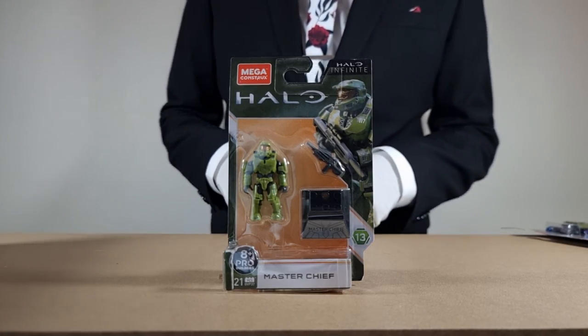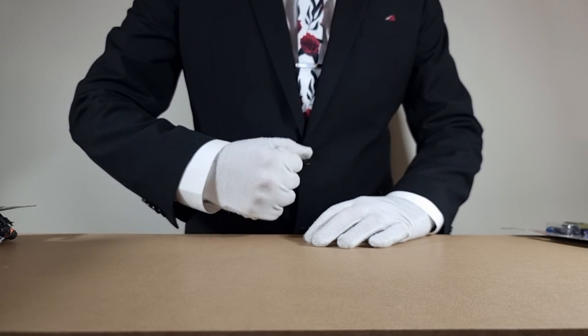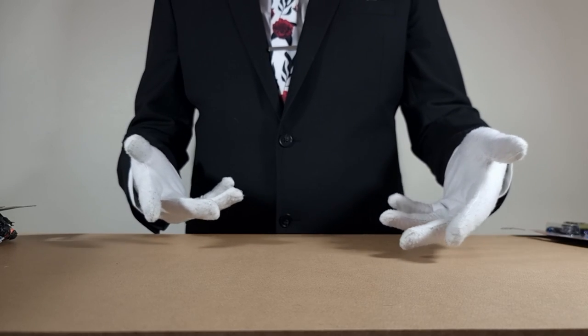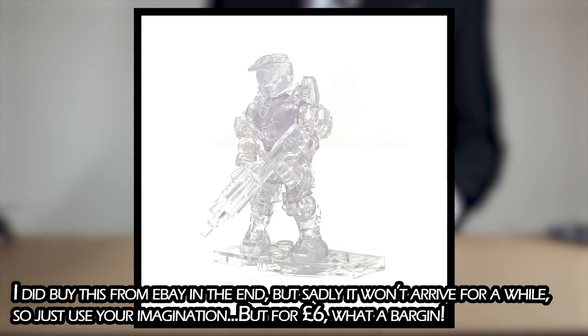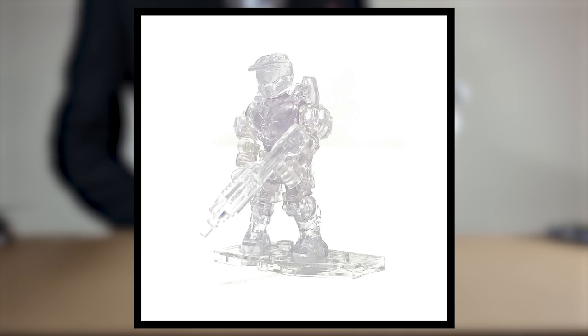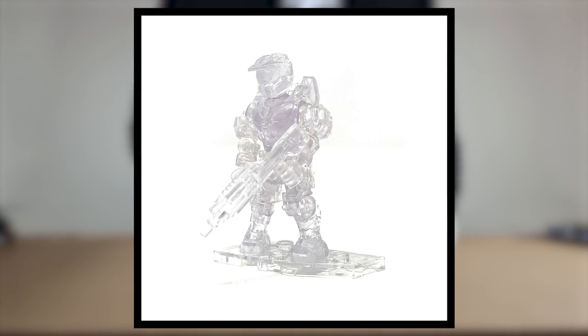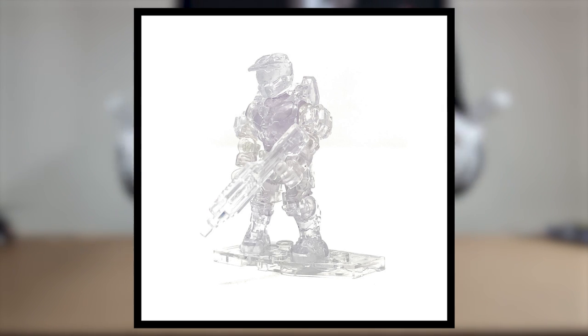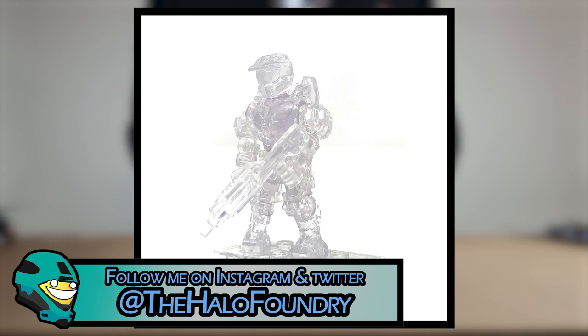I know I said earlier I prefer less detail, but when detail is the selling point of your figure you just expect a little bit more. Last up we have the Active Camo Master Chief from Series 1 blind bags. Out of all the Master Chiefs this is the only one I don't own — just because blind bags aren't available in the UK and I don't care enough about them to pay extra to get one shipped. But being an active camo figure, this one is of course the most unique — coming with a clear Battle Rifle and clear base. There really isn't too much to say as it shares the same mould as the rest of them, but it has the expected Mega Constructs transparent effect to represent active camo. I do really like this one as it's completely different to the rest, and you have to give them a little credit for trying something different.